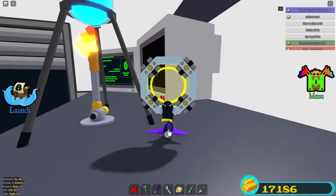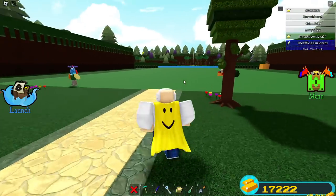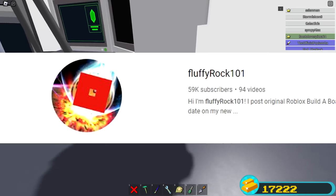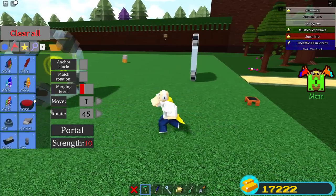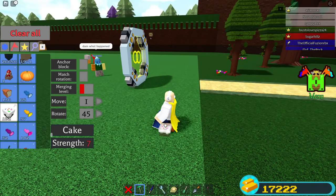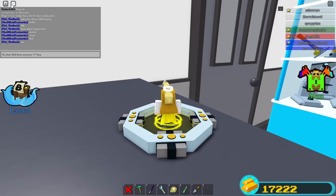Now that I'm inside the stage, I want to set up the portal close to where I need it, so I'm going to delete this and anchor the portal just in case anything happens. I'm joined with Mr. Fluffy Rocks — if you want to subscribe to Fluffy's channel, the link is down in the description. He's a super awesome Build a Boat YouTuber. The portal goes all the way back to our base.